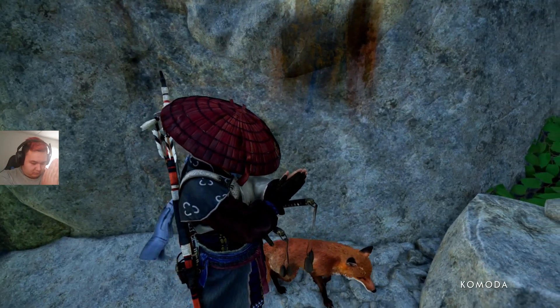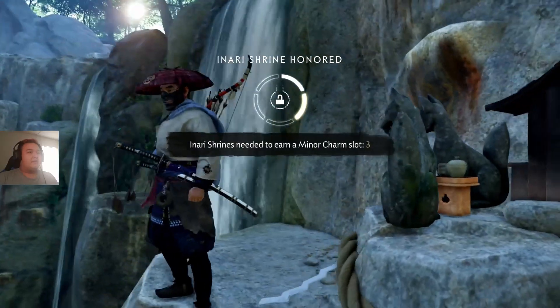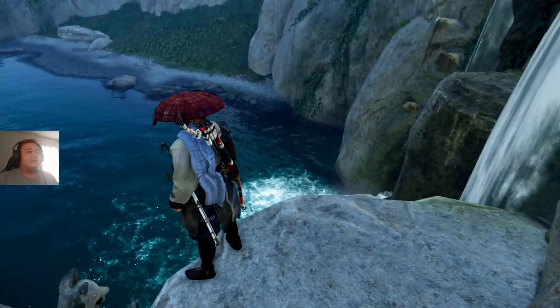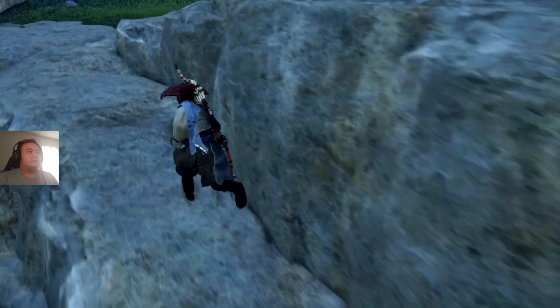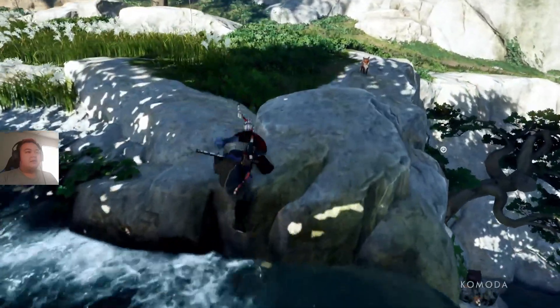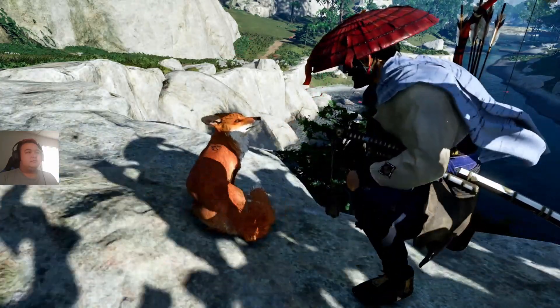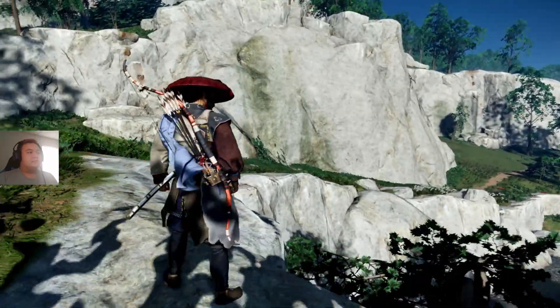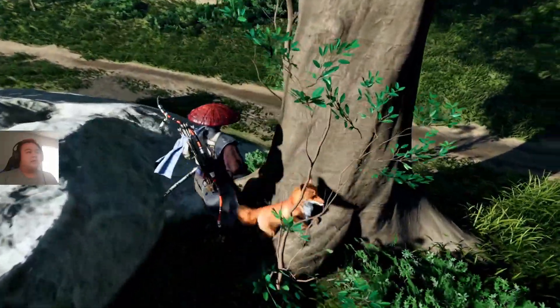Oh my god, I actually made that! Dude, what the hell — this fox has hops, man. Where does he go from here? How do you get back up as a fox? I guess he's just gone. But if I can make it back like this, how would he make it back? He can't climb — he's gotta have some major hops. Did he come back up here? There he is! How?! My guy.